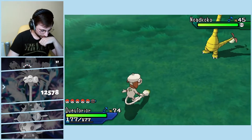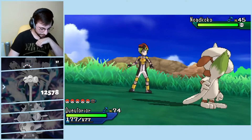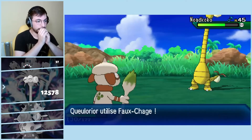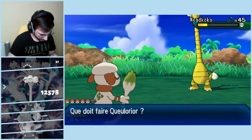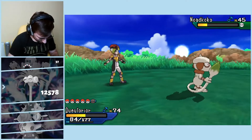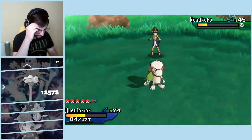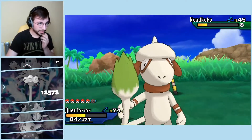Okay, I think I'm going to use one False Swipe. Definitely not going to put it at one HP with only one. Put it at like half would be cool — yeah, good. I can do another one. I should have put Hypnosis, whatever. Oh, that was a crit. Perfect. Okay. I have a full team, so I have nothing to worry about. Now I want to catch it in a Level Ball — I think that was my plan. Yeah, Level Ball, absolutely perfect.